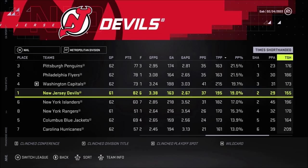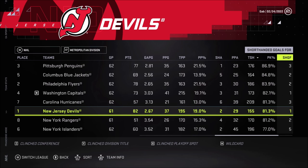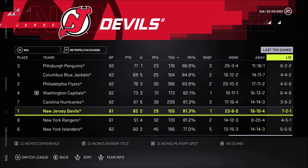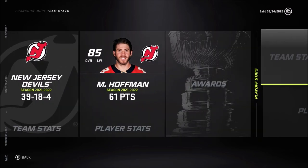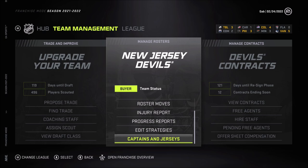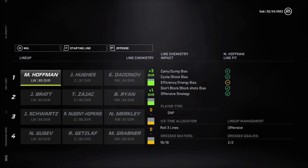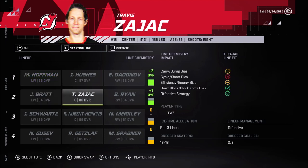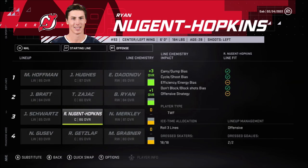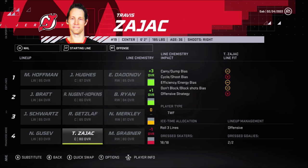I'm gonna have to put penalty kill on passive box — that's rough, it just keeps trending down. Let's go into strategies and make another tweak. Instead of large box we're gonna go to passive box. Zajac right now is replacing Ishar. I'm going to put some guys in — Getzlaf's gonna move up and Nugent Hopkins is gonna move up as well.